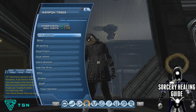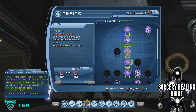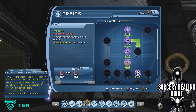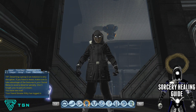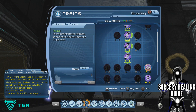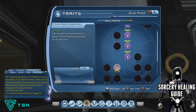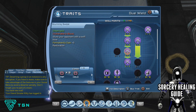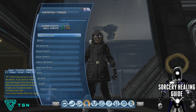Next, head over to your weapons. First things first, put four skill points down each of the weapons so that you can unlock the critical healing magnitude or the critical healing chance. I'm a big supporter of getting this, so I'd always recommend getting this first in each weapon tree so that you can get those crits that everybody loves.